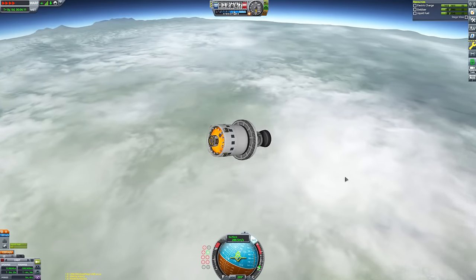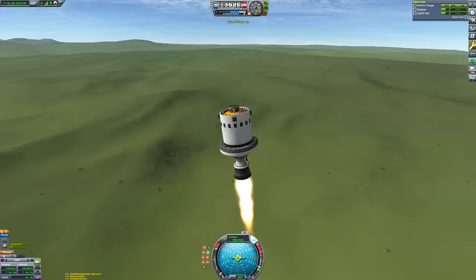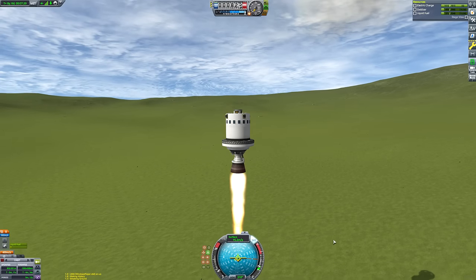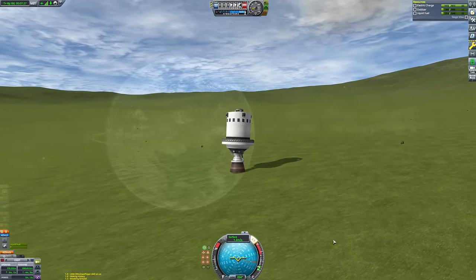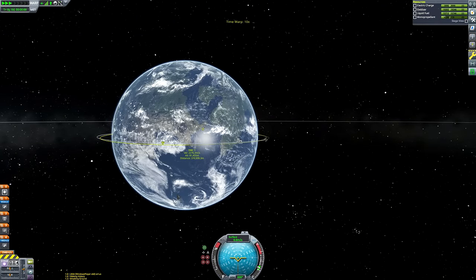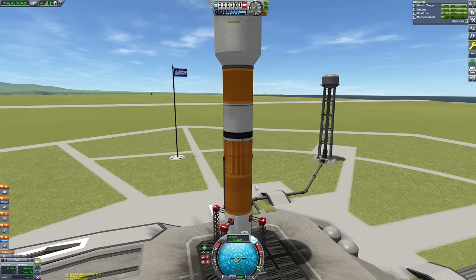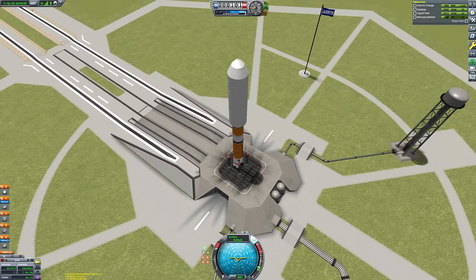Here we are recovering the booster SpaceX style - we land it unharmed under its own propulsion, though not in any specifically designated area and without landing legs or a particularly graceful landing. Regardless, we recovered it. Now we can crossfade across to the second launch.